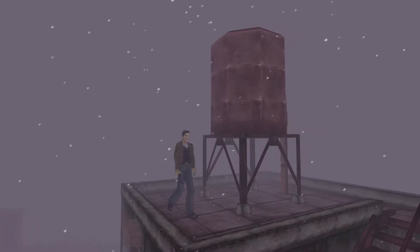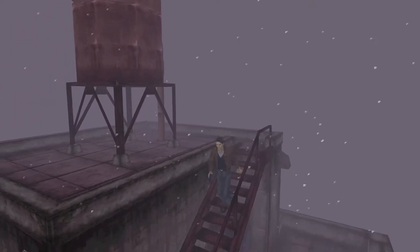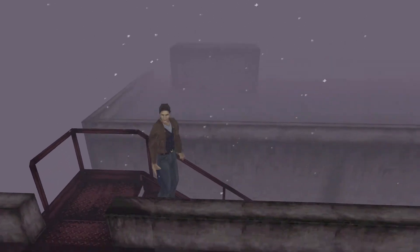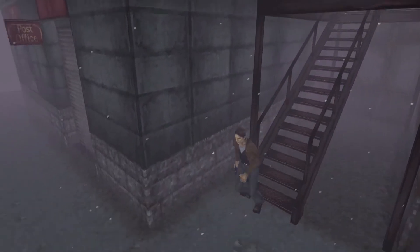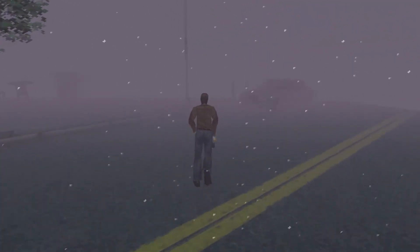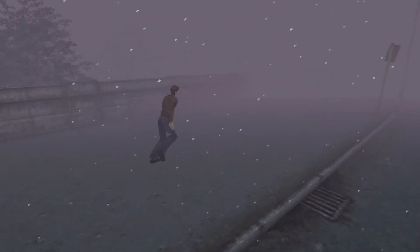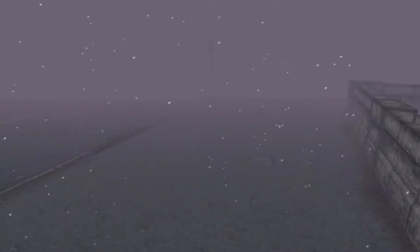Lisa said something about a waterworks near the elementary school, so let's go check it out. These steps aren't broken anymore — nice. Nothing too fancy; you just want to make your way back to the drawbridge. If you didn't collect them earlier, there are items down there, and there are also items right across the street.